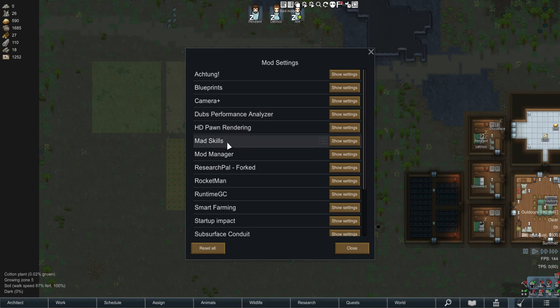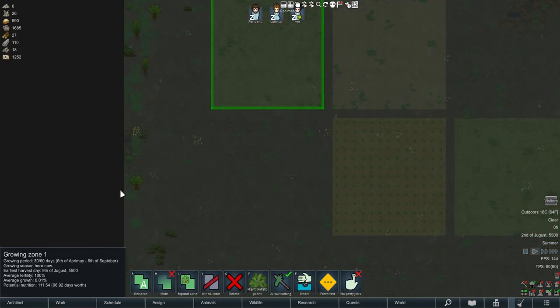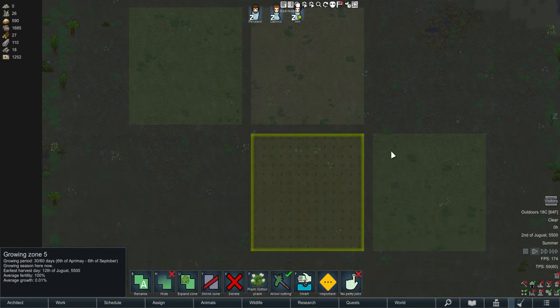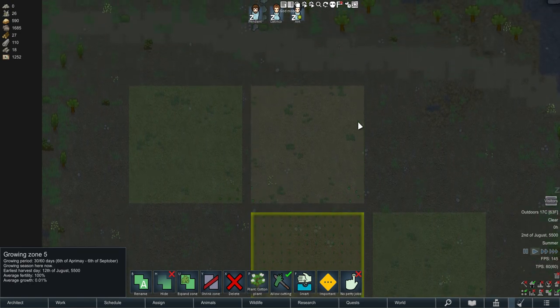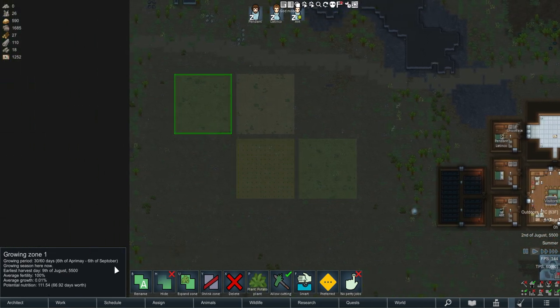In the mod settings, you can change: automatically designate blighted crops for disposal; automatically try to harvest dying crops, also very useful; the petty jobs margin - the amount of missing tiles you can have; use average zone fertility instead of weakness for nutrition estimates; minimum temperature allowance; and processed food factors - when grow zones give an estimated potential nutrition yield, it multiplies the raw food nutrition by a set value. For example, simple meal multiplies the value by 1.8.